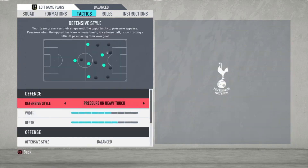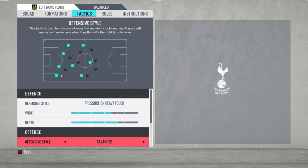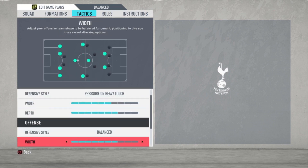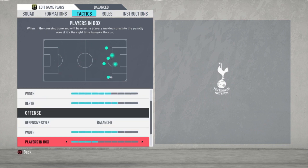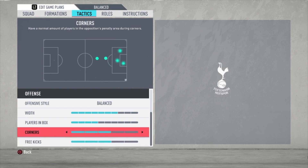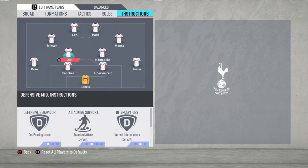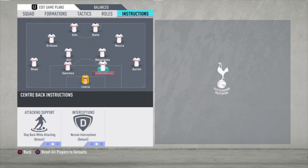Now the tactics. Pressure on heavy touch with a width of six bars, depth of seven bars. Offensive style is balanced with a width of seven bars, players in the box four bars. Corners and free kicks are both set to three bars, but that's not really about instructions or technique, so it doesn't matter that much.